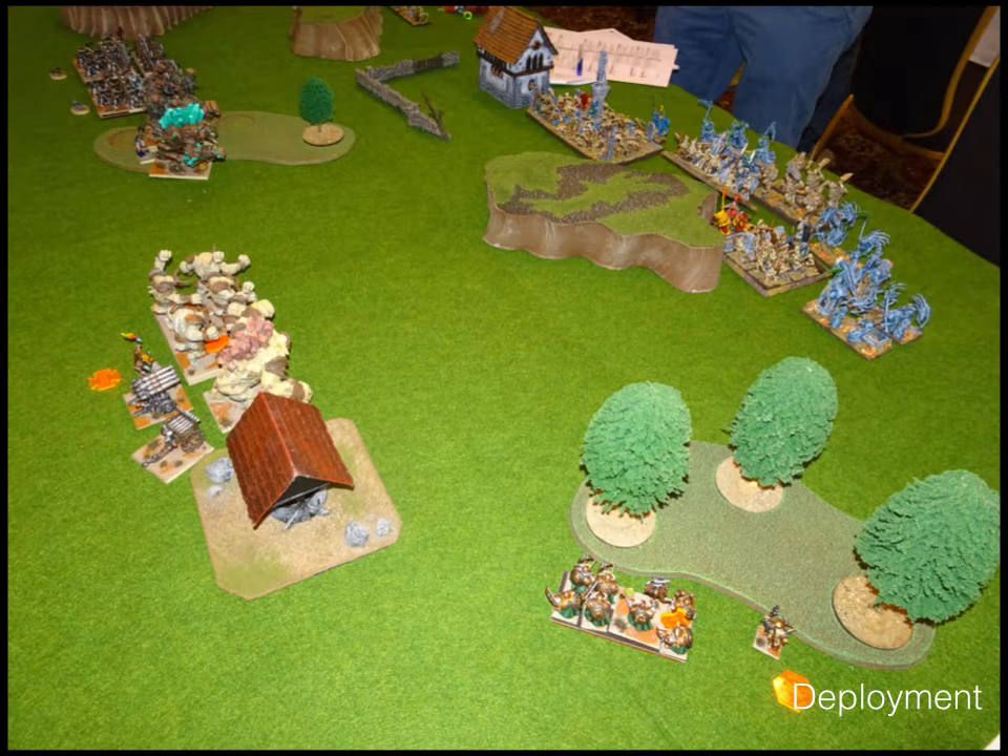Finishing my deployment: greater earth elementals with blessing of the gods, another greater earth elemental, and the inspiring stone priest standing next to the organ guns. Far over — this is after Vanguard — my rangers and ranger captain have moved up. I opted not to go into the woods since he has a lot of flying wraiths, so he couldn't charge me if I didn't get first turn. His zombie horde is next to the building, with a lich king behind it. In the back he has his wights horde, zombie trolls horde, skeleton regiments, three troops of wraiths on the far right, and his vampire lord in the middle.